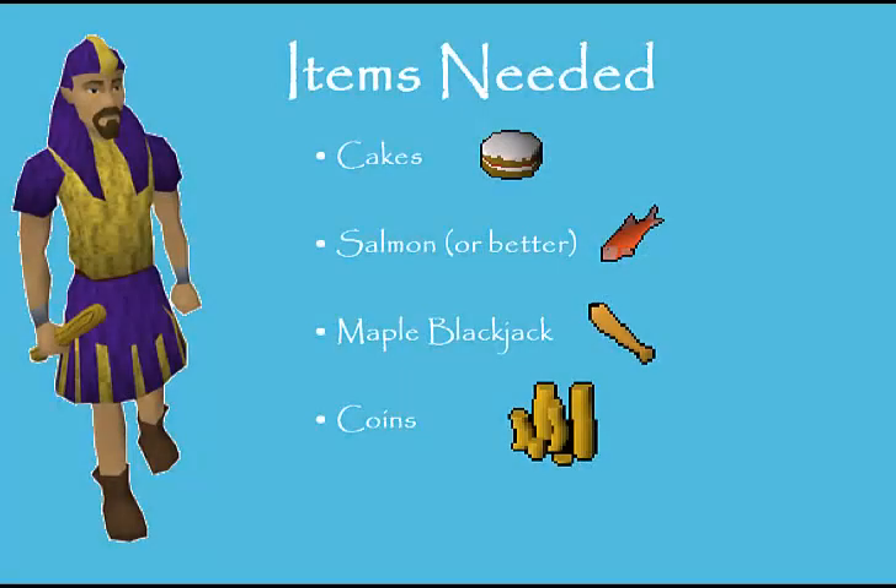Items required are cakes in large quantities, salmon also in large quantities, a maple blackjack, and a few thousand coins to start off. With the maple blackjack, you have to make sure that it's a standard maple blackjack and not an offensive or defensive maple blackjack, because those require combat stats to wield.